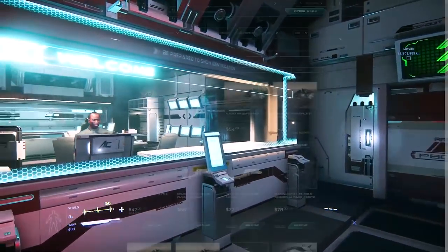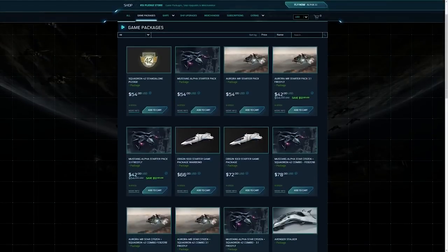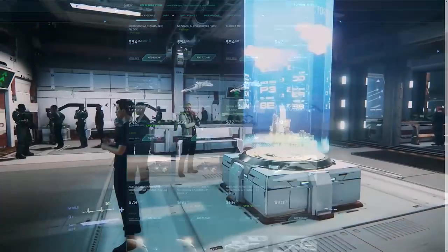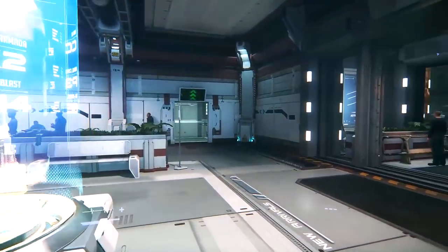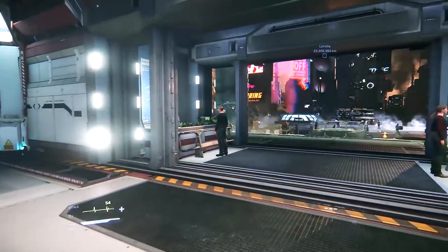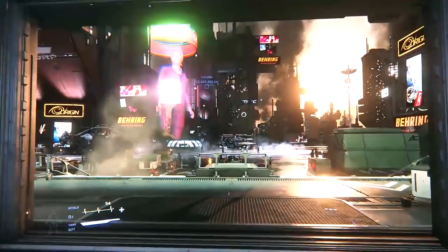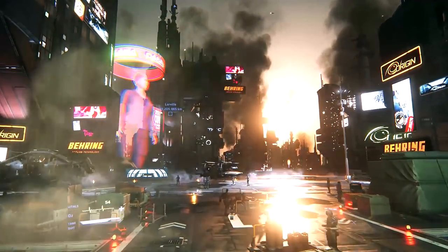During this time, a selection of starter game packages are discounted, as well as the new 100 series starter line being on concept sale. If you are going to purchase a starter pack, I very much recommend the Mustang Alpha during the sale. It is $35, and it's a fast, agile starter ship with four size one weapon hard points. It's getting a rework as well, so it's going to look a lot better once that rework is done for 3.2 in June.